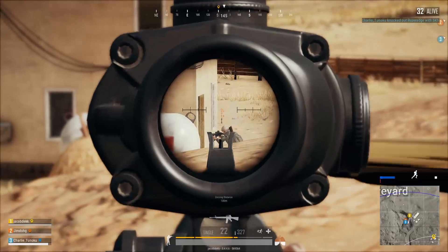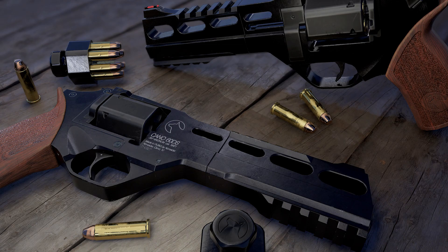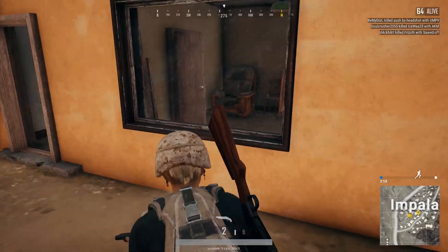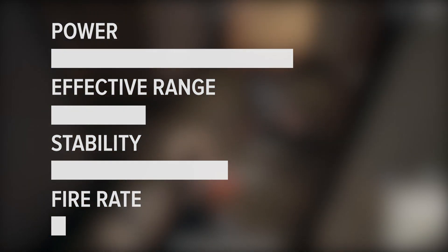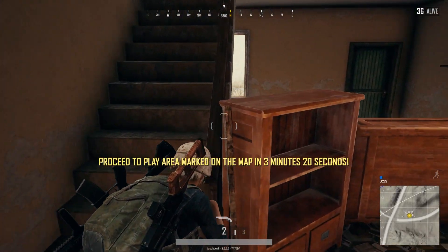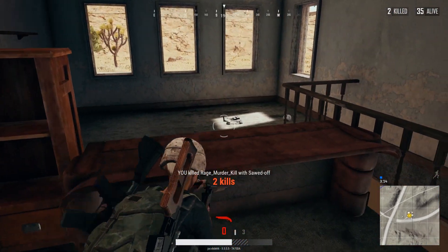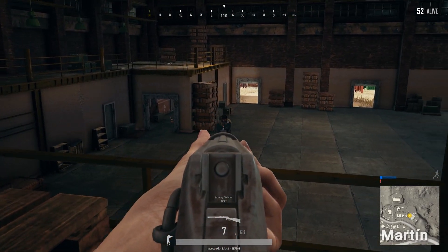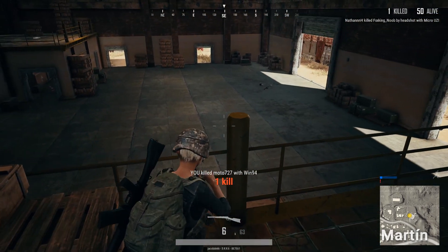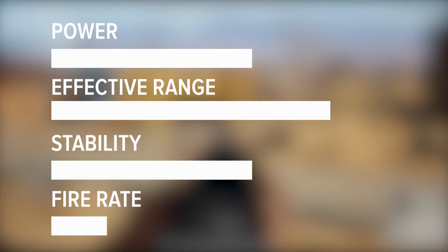Moving on to weapons, Miramar adds three new guns: the sawed-off shotgun, the Win-94, and the R-45. The sawed-off shotgun is my favorite of the bunch. Its range is pretty bad, but it can take the spot of a sidearm — a good option if you typically don't hold on to shotguns late in the game. That said, I'd still think of the sawed-off shotgun as a last resort or an early game weapon. Next, the lever-action rifle, the Win-94, packs a decent punch, but because it's incompatible with almost every weapon attachment and its reload speed is slow, it's usually worth ignoring.